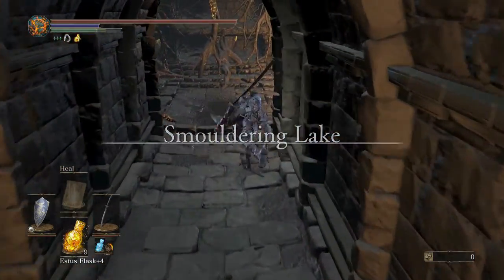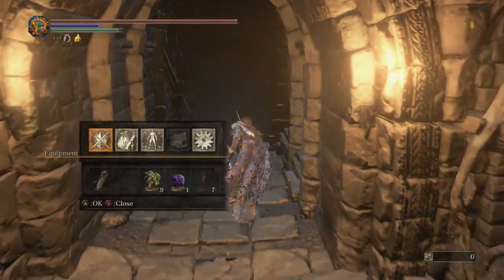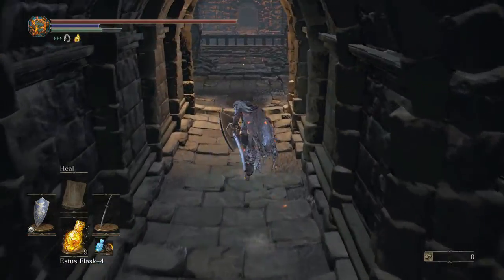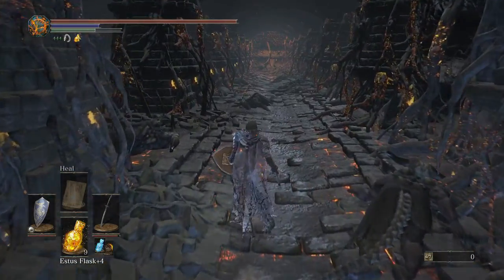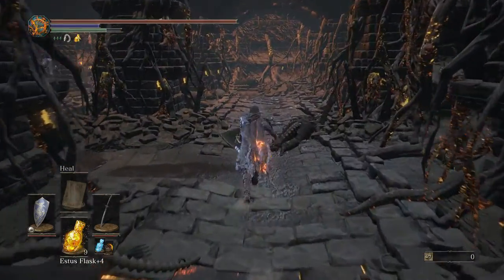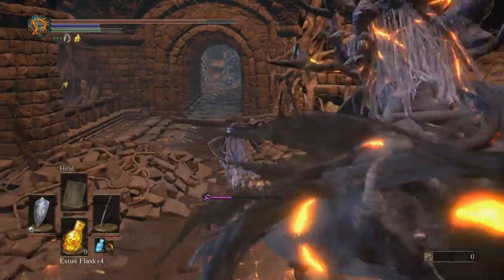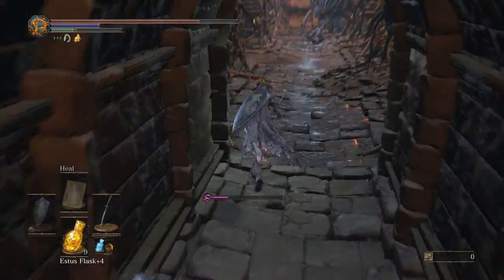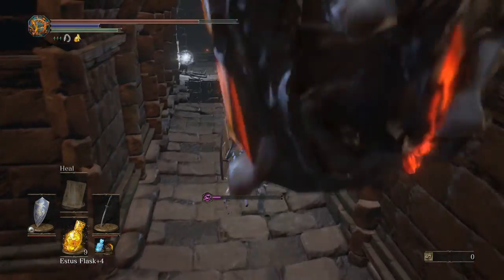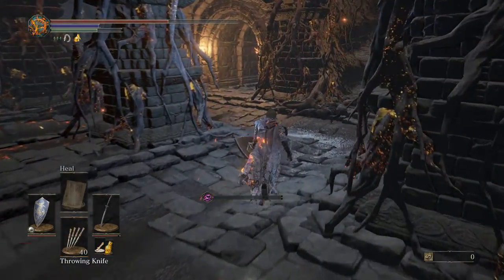Alright, here we go again. I should put the homeward bone in my hotbar at the bottom so I can just easily bone out instead of having to press start. I kind of want to take my armor off, but I don't feel like that's gonna make a difference on my jump distance - it should, it makes logical sense that it would. Okay, this is actually a pretty quick run - loop this corner, wait for stamina to get back. I missed it again, I can't do it!